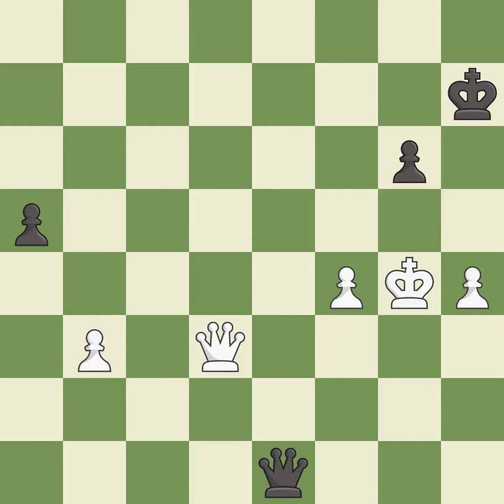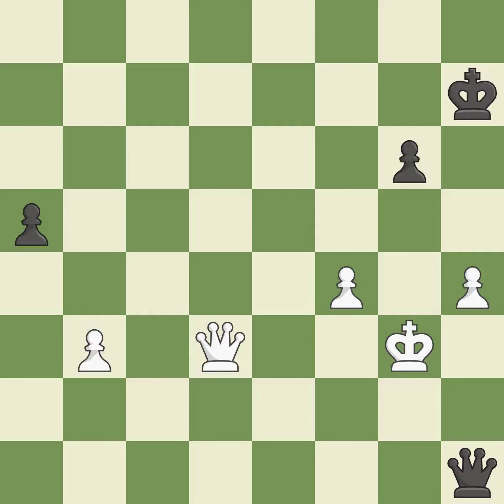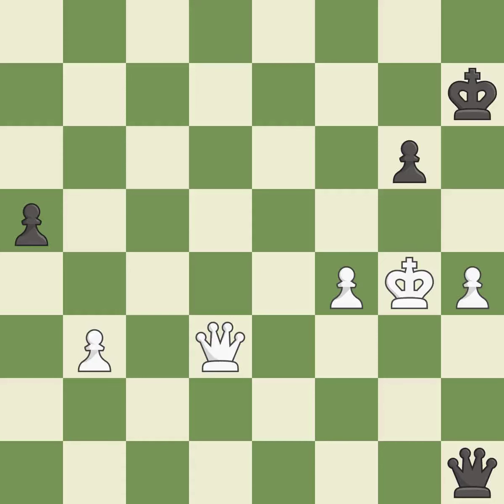This evades the check from the queen — it is best. Very precise — it is best. This evades the check from the queen — it is excellent. This threatens to win a pawn — it is best. This defends the attacked pawn — it is best. This is the strongest option — it is best. This evades the check from the queen — it is best. That's what I would have recommended — it is best. This evades the check from the queen — it is best. Right on target — it is best.